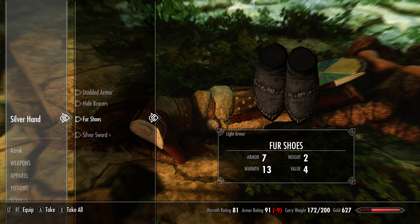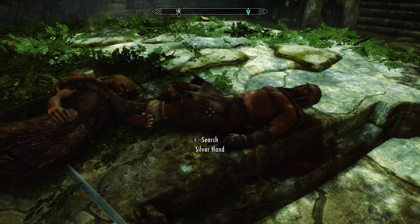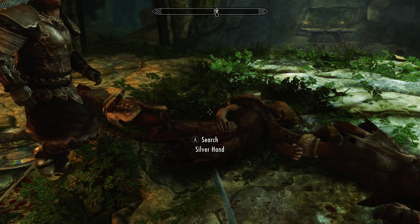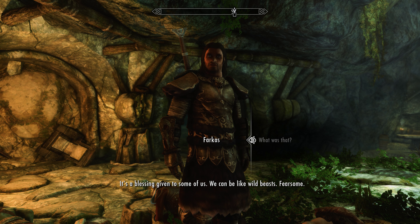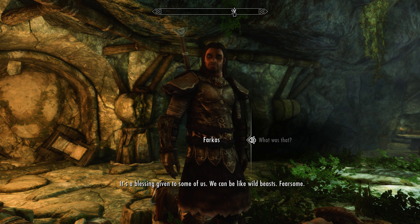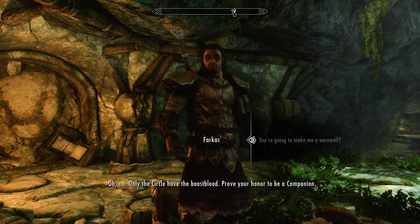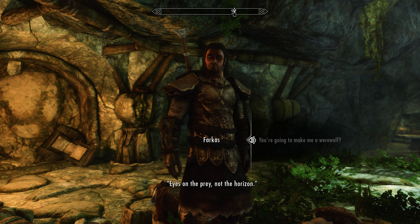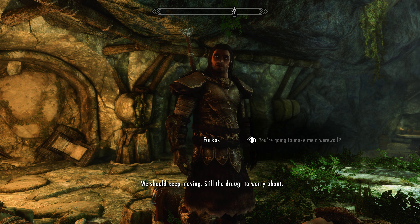What was that? It's a blessing given to some of us — we could be like wild beasts. Fearsome. You're going to make me a werewolf? Only the circle have the beast blood. Prove your honour and be a companion. Eyes on the prey, not the horizon. We should keep moving — still a dragon to worry about.